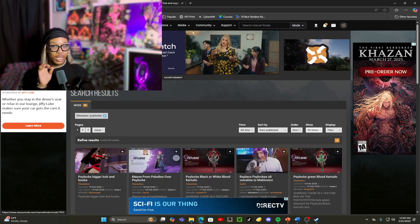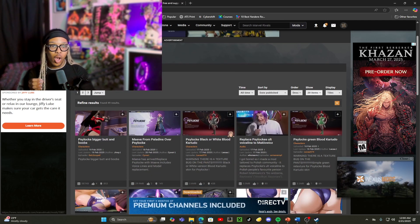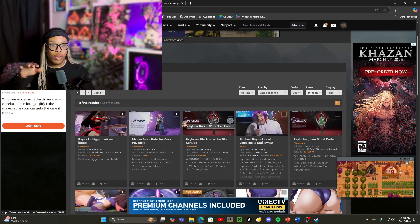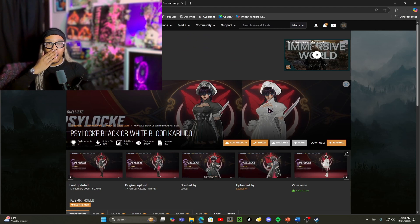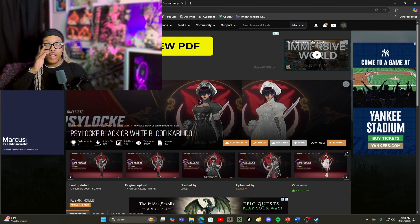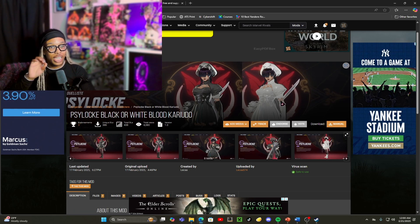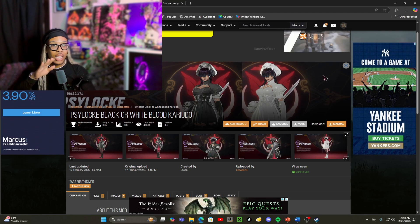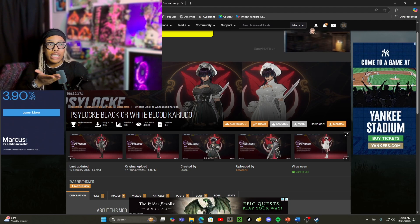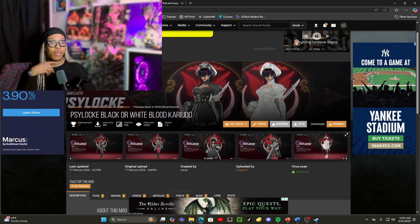I realized this website actually updates weekly, and because Marvel Rivals is a brand new game, all of the skins are remade over and over. As of right now there's a new Psylocke skin that just came out — they have her in black. There's a red version to this one, and I said I need her in either black or white. Nexus Mods is so quick and simple — you don't really need an account, but I have mine because I know I'm going to support this page regardless.